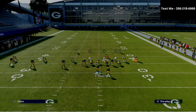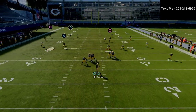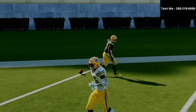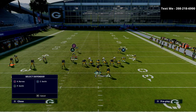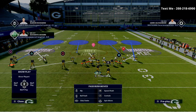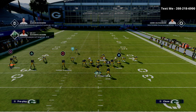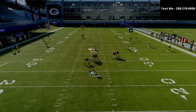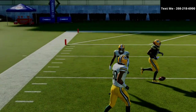Let me show you the same route concept with one little adjustment. Instead of manning up the triangle receiver or the circle receiver — if you do that, they're still going to be able to hit that square receiver. That's why I would recommend manning up the triangle receiver. But if they put the triangle receiver on a flat zone and streak the circle and square receivers, you're going to see that square receiver open.